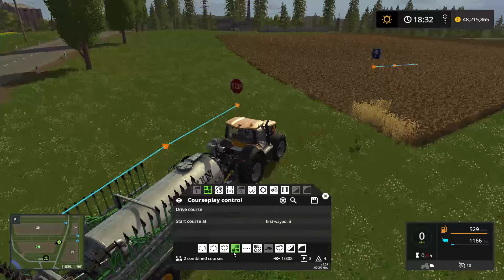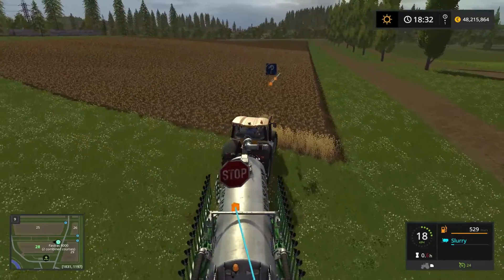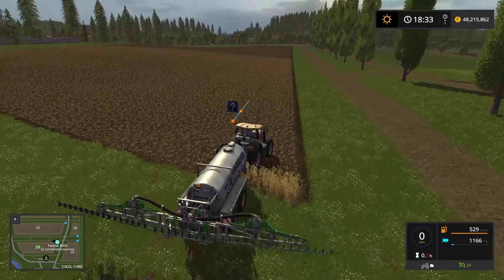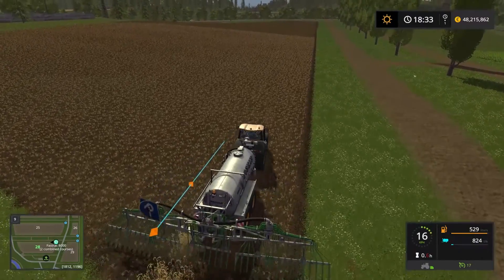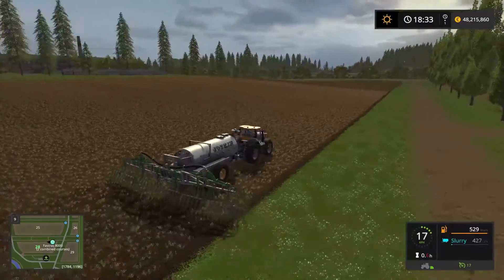Make sure that you're in the fertilize and seeding mode, which is this button here. You can drive away from the first waypoint — he's going to drive up to the first waypoint and unfold the machinery. Now he doesn't have a lot of manure in the machinery so he's going to run out pretty fast here. We're just going to follow him along.